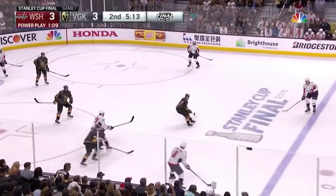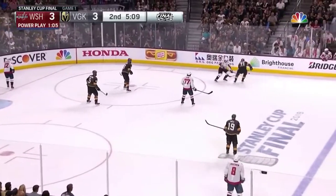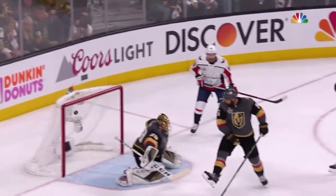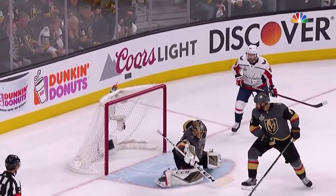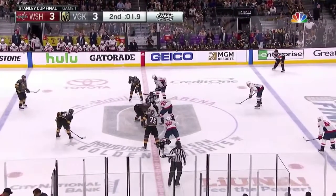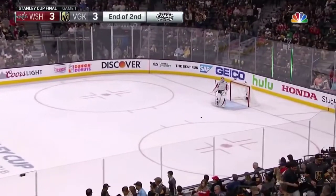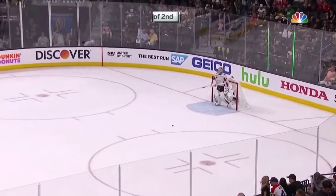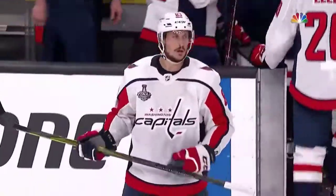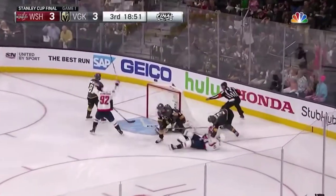It bounced up high, settled down eventually by Ovechkin, able to sail one — that is knifed down by William Carlson. Off the post, as mentioned. Yeah, off the shaft of the stick and then the post. He didn't get up the ice, wasn't able to control that area in between him and the puck. That's why he ended up getting caught flat-footed. Sent on back for Ovechkin — a shot, kick back out — and a rebound is tied!